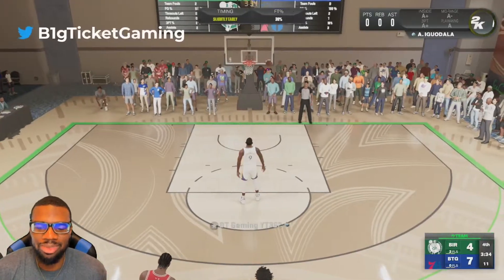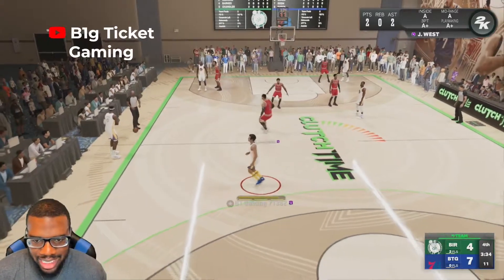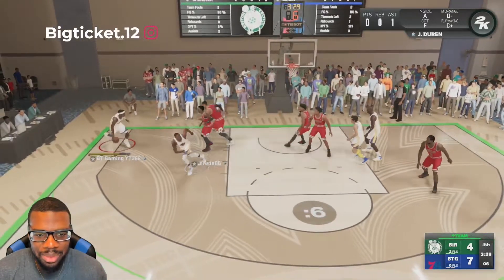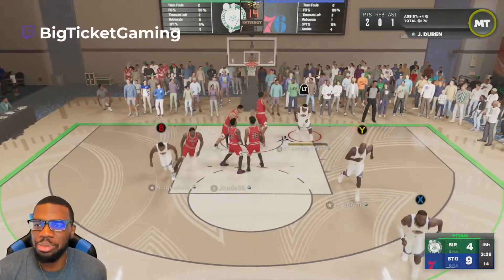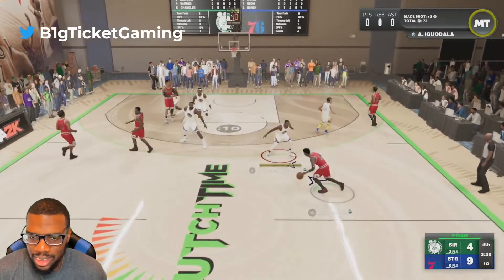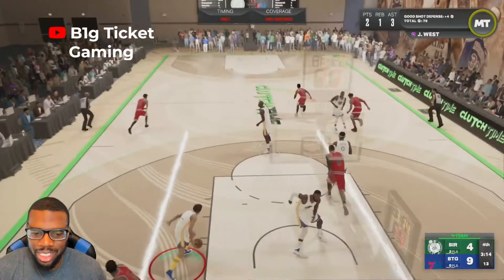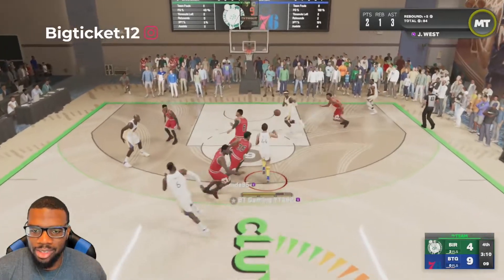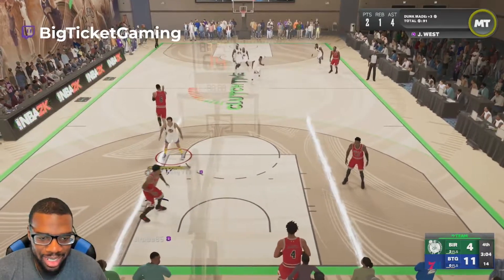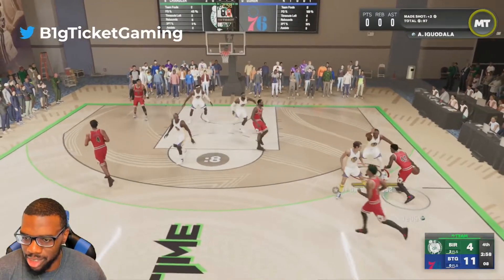We miss the free throw — I cannot shoot free throws in this game, I really can't. Let's get a man trying to full-court press with Tyson Chandler. We do get a nice little dunking assist from Jalen Duren, from Jerry West — nice little assist. Jerry West comes down with the rebound, let's push this ball in transition. Jalen Duren wide open for the dunk! Jalen Duren can run the floor better than any big I've seen in this game. Look at this defense, Jerry West — I was not expecting to be blown away by his defense like this.